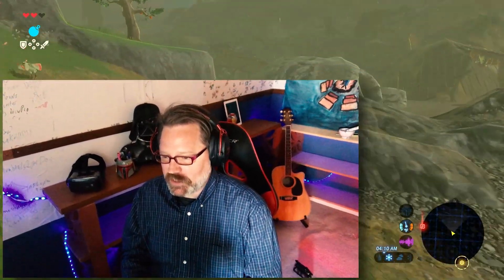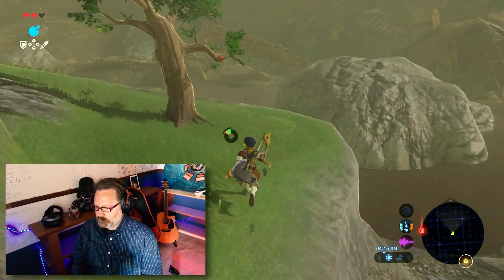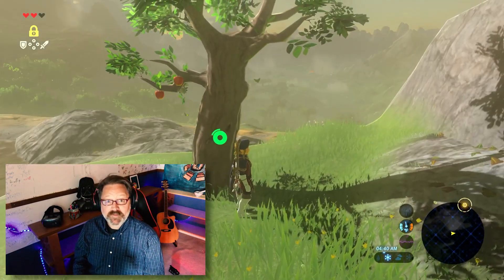Hey guys, my name is Chicago Rusty. Thank you so much for clicking on this video. One of the most fascinating locations in Breath of the Wild — there are a ton of very fascinating locations — but the military camp here, right by Woodland Tower, is one of my favorites.